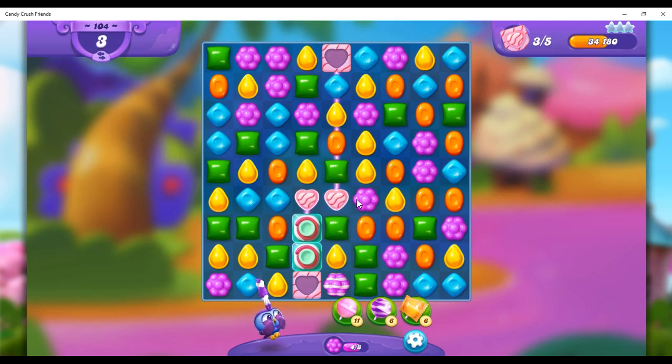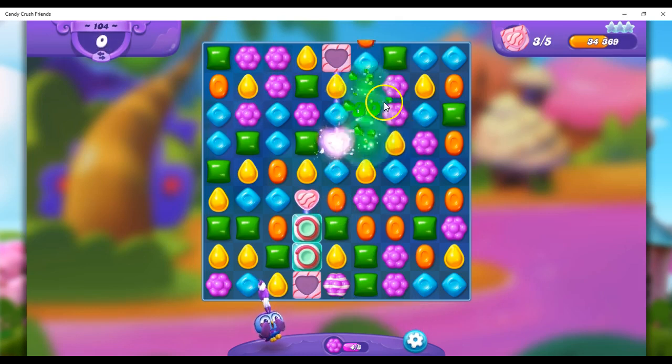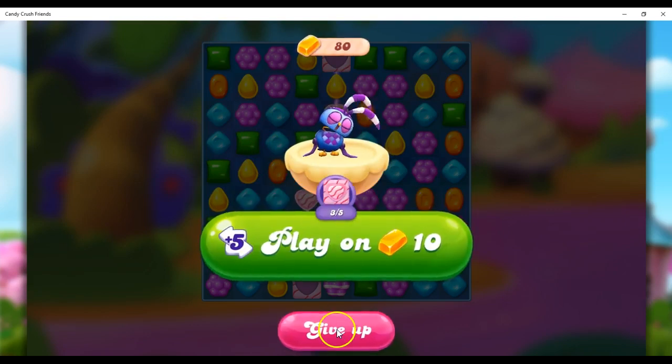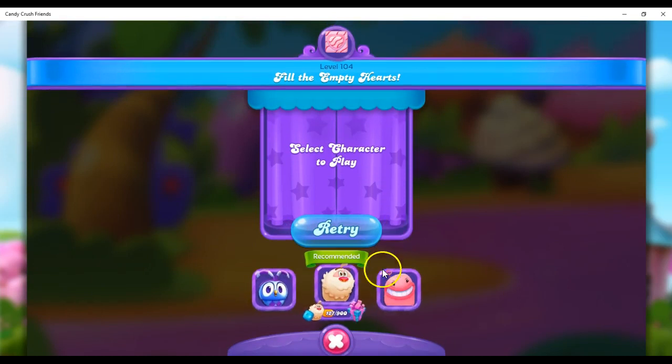But I don't know that I'm going to be able to get this done in time. I can hit him directly. I feel like I've got a lot of colors combining together, but I only have one move. So yeah, I can't get this done. That didn't work very well. So now I'm going to bring in Yeti and see if he's more helpful. Otis, you take a nap. That's a very odd-looking Otis.